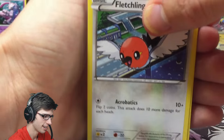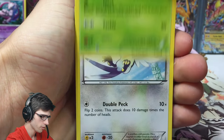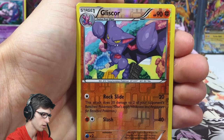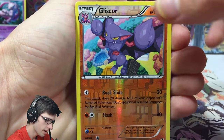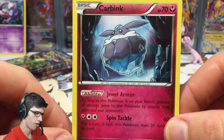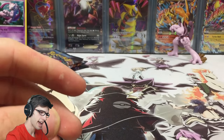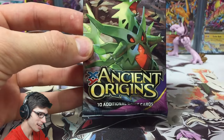I wonder if we will scoop up some ultra rare goodness today. From the first pack we have a Fletchling, Wurmple, Taillow, Electroite, Bagon, Switch, Tropius, Tranquil, a Reverse Gliscor which is just an uncommon, and a Carbink regular rare with 70 HP, the ability Dual Armor, and the attack Spin Tackle. Not the strongest start we were looking for today.